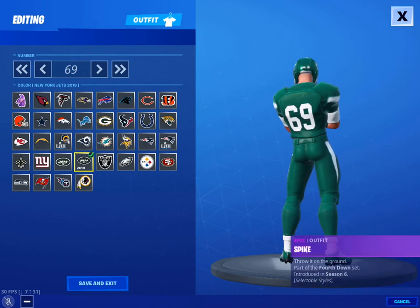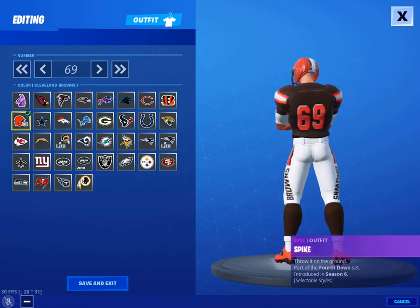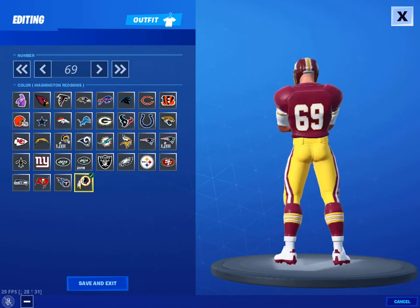Next we have the Cleveland Browns. This is a terrible looking skin — their uniform is bad, no one wants to wear the orange and brown, it just doesn't look good together. Next we have the Washington Redskins.